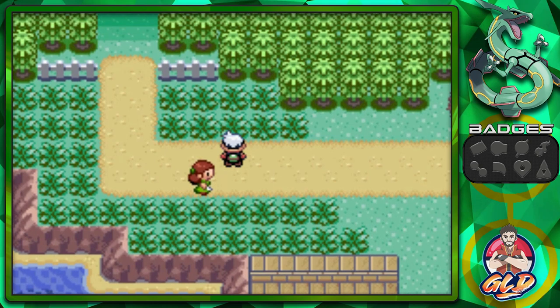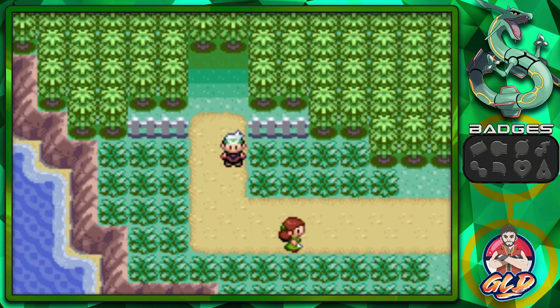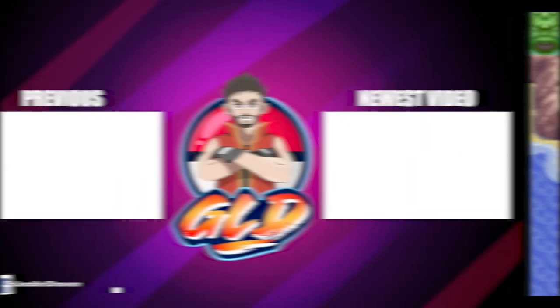We're going to stop the episode here. It's been a bit short, but in the next episode we will be going through Petalburg Woods all the way to Rustboro. Keep an eye out for that. Thank you guys for being patient and supportive — I'll be back for another episode of our Pokemon Emerald walkthrough. See you guys!